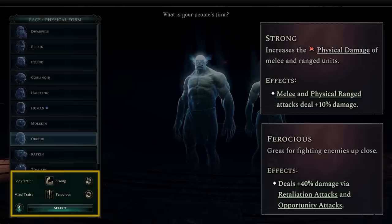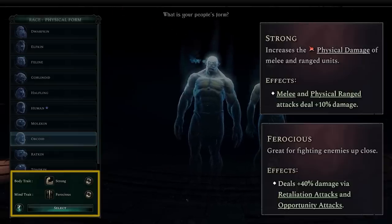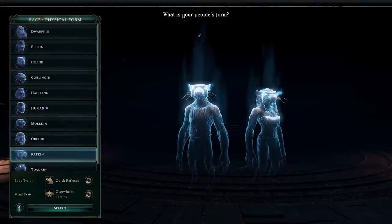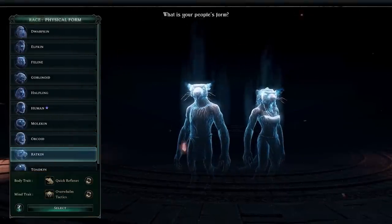Orcs, on the other hand, are strong and ferocious, giving them the ability to deal a lot more damage, especially with retaliation and opportunity attacks. Personally, I feel an affinity with the ratkin, so that's what I'm choosing.